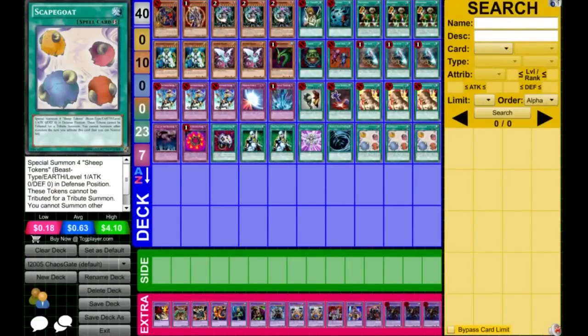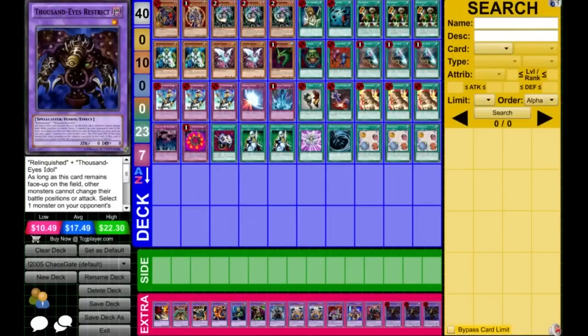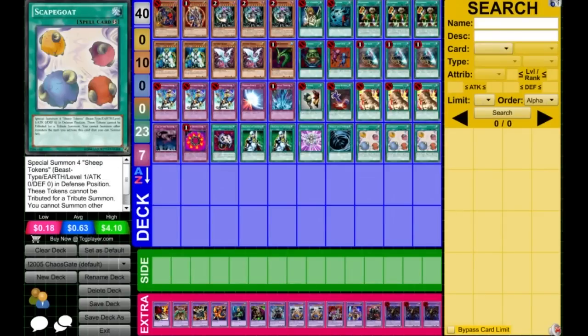We're playing Scapegoats three times. It's a pretty decent card because you won't lose the game if you have Scapegoats set — it's almost impossible for a normal Goat Control deck. It's also pretty good for us because we're playing three Metamorphoses to special summon Thousand Eyes and slow down the game, or just tribute them for Monster Gate and special summon a new monster. We're also playing an Enemy Controller, which is pretty good with Scapegoats.